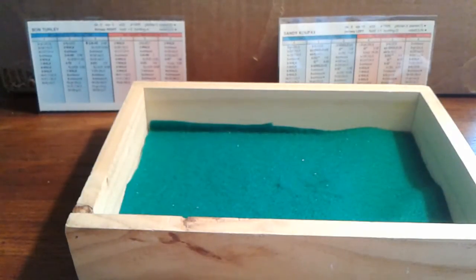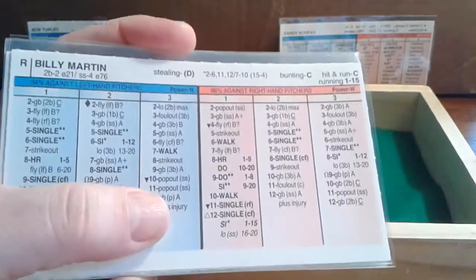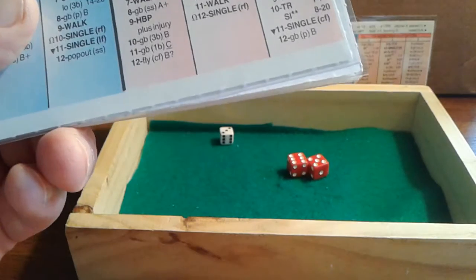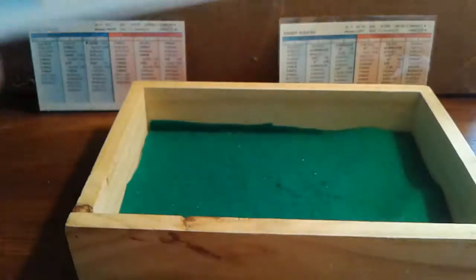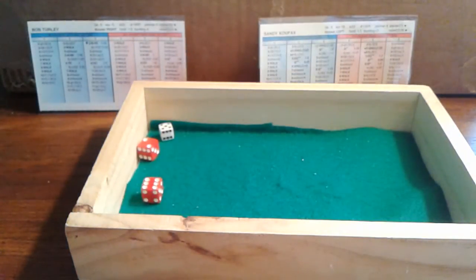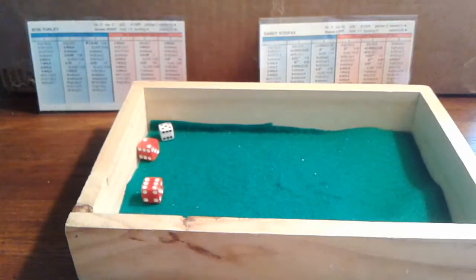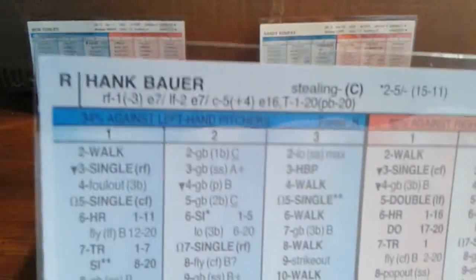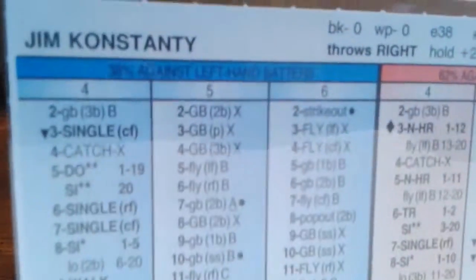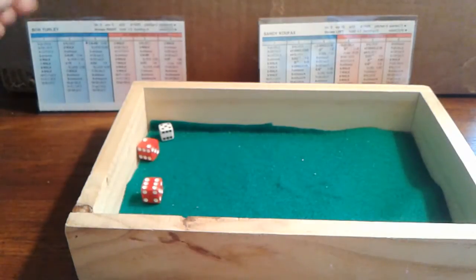Sandy Koufax will finish out the game for the Dodgers. Bob Turley is scheduled to bat third this inning so the Yankees may go to the bullpen. Billy Martin leads off — a 3-11 against the lefty, he'll pop out to short. Phil Rizzuto — a 5-8 against a righty, fly to center, two outs. With two outs and bases empty, they'll get a pinch hitter for Turley. He's done enough. Hank Bauer will pinch hit for the Yankees, and Jim Costanti will be the new pitcher to finish the game.